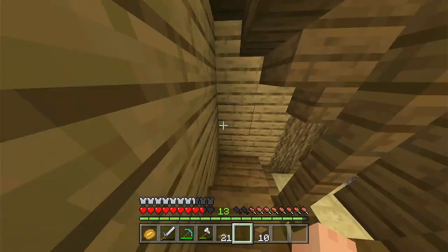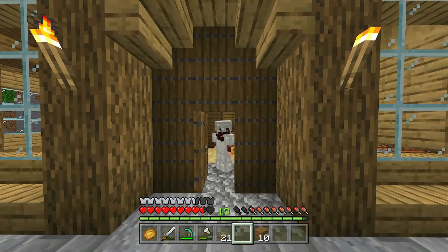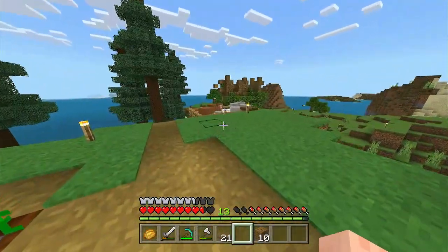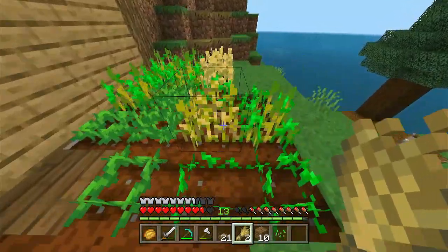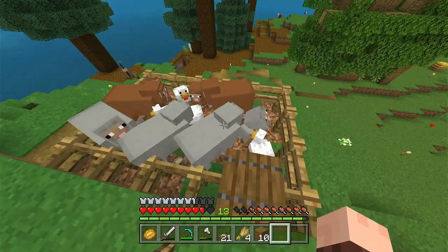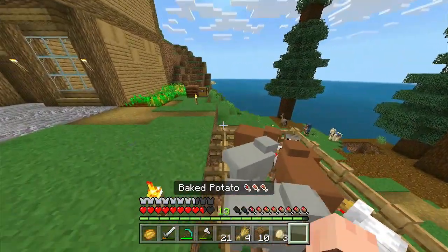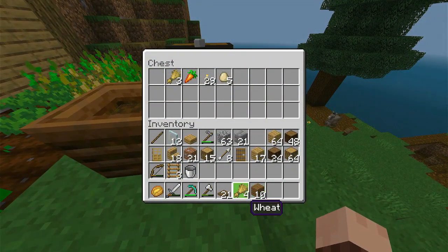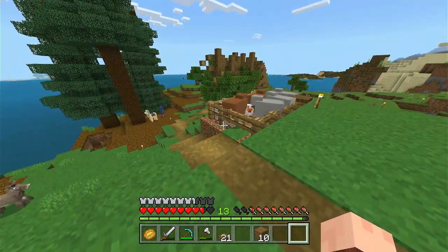We've got some stuff done. Honestly it's been slow going, but I'll show you what we got. We got a little bit of a farm here, and we've actually got some wheat to harvest, which is nice. Couldn't find any cows but found some sheep and some chickens - I've been breeding them up. We had potato, I'm sure you remember potato from last episode. I forgot to replant those and just ate them, so potato's gone. We're gonna have to find some more of those.